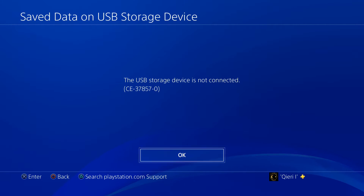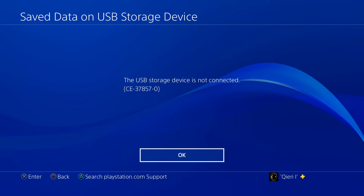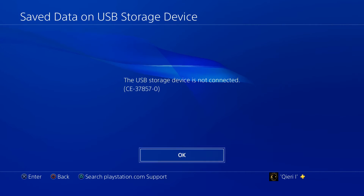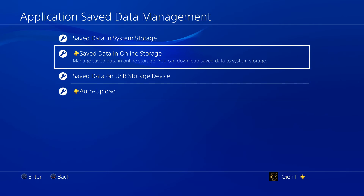Then go to Copy to System Storage. Right now I don't have one connected so I can't use it, but if I connect one, I can do the same thing — it just saves to my USB stick instead of the cloud. Then you can take that USB to your new PS4 and upload it there. So that's a simple tip if you don't have PlayStation Plus.